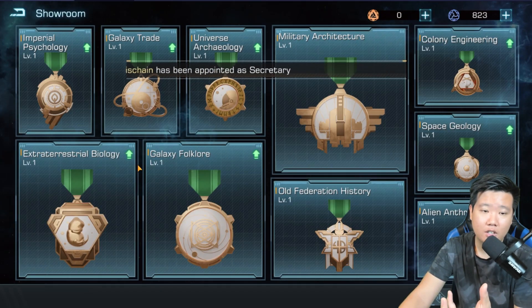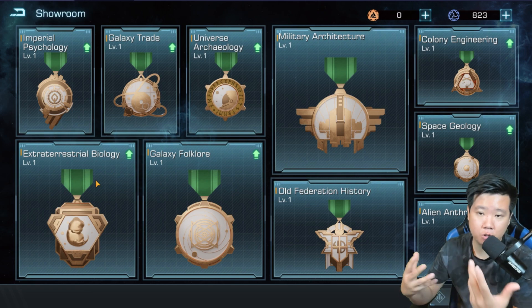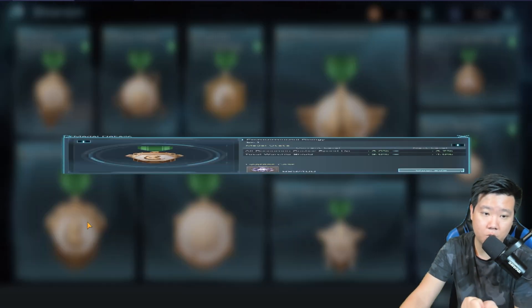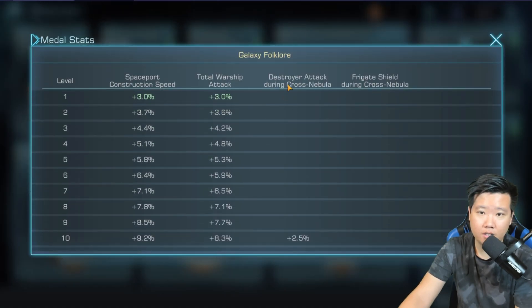If you're going to shift yourself to a more battle or combat setup, you'll want to invest in warship attack, warship buff, warship shield, warship armor, or focus on destroyers, frigates, or cruisers. Extraterrestrial Biology gives armor and HP — again a universal buff that will buff whatever setup you're focusing on.